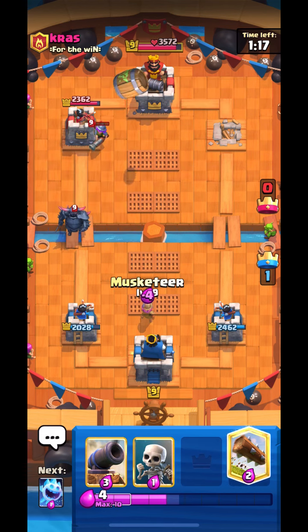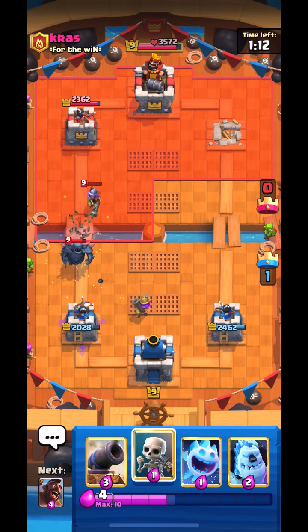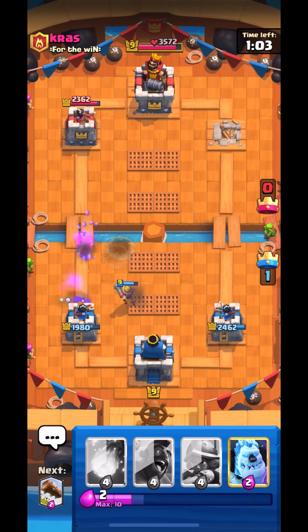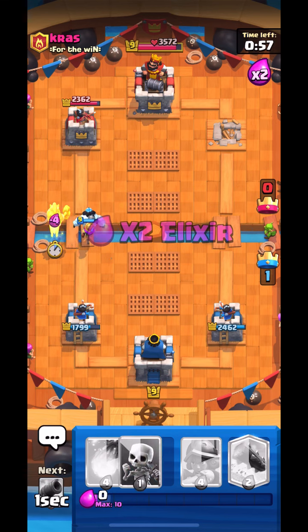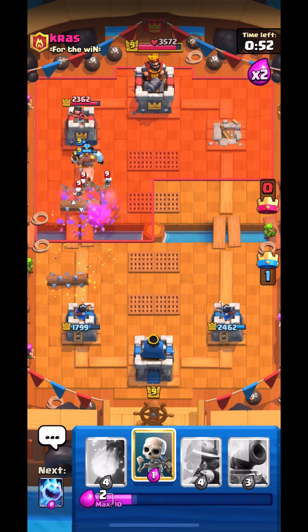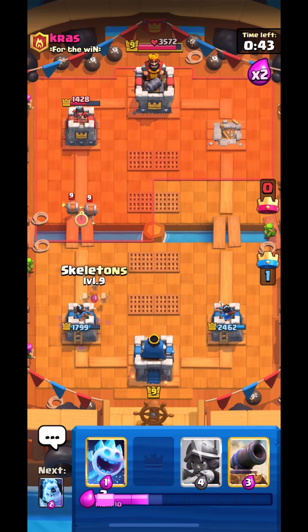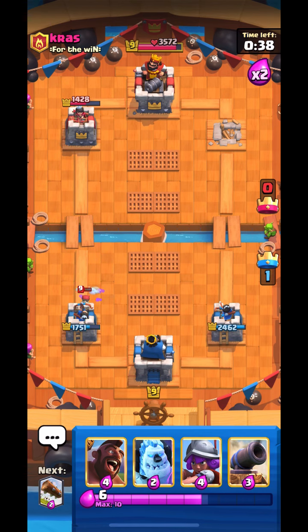He goes Pekka so I just go for Musketeer, then log the Goblin Barrel — very easy. I go for Skeletons and Cannon for his Wallbreakers, Ice Spirit. Very easy to defend. I love to defend but I also wanted to take out his tower because in GT getting a Crown is very important. So I went Ice Column, Hog, also Log — because of his Goblin Barrel. I just Fireball it.